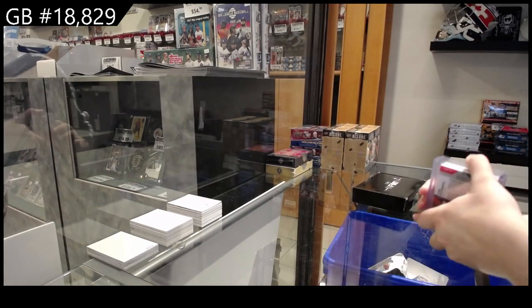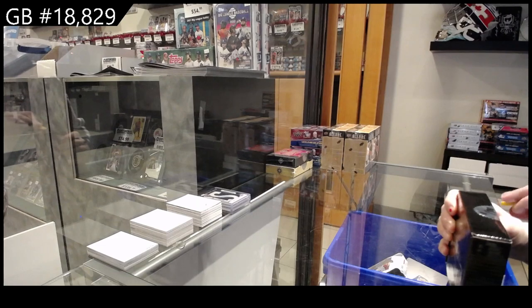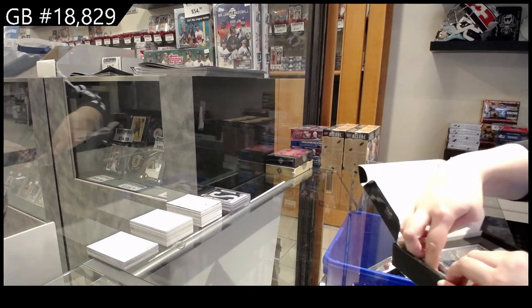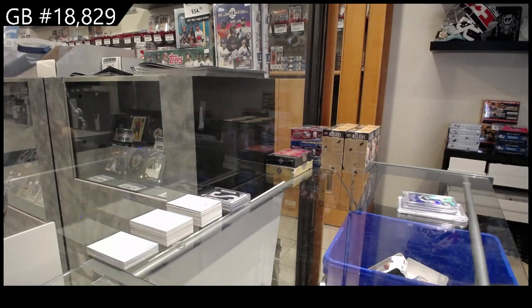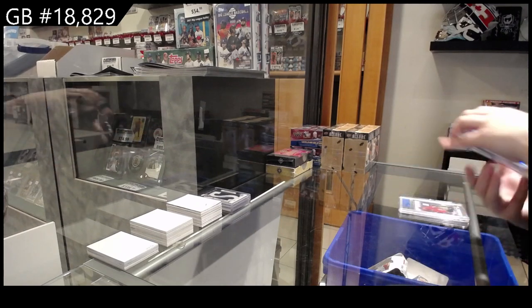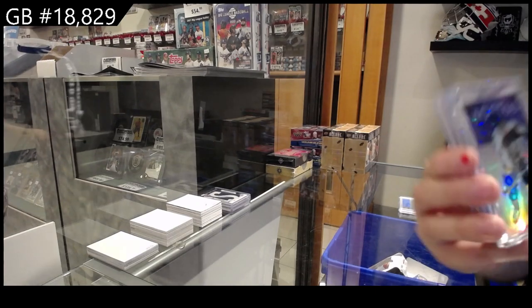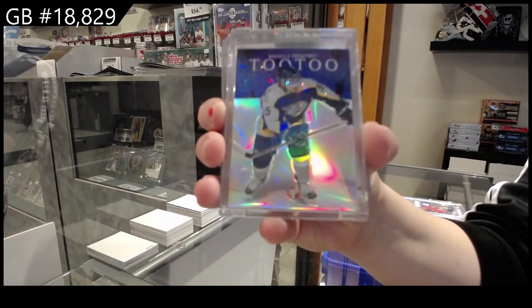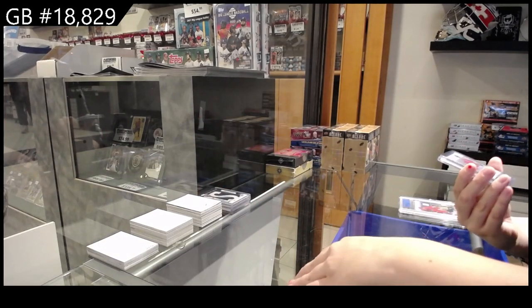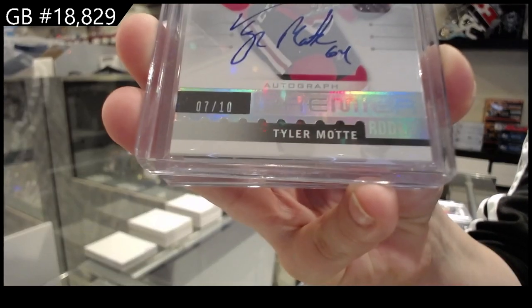All right, box number 2. Ooh, this one's pretty good. It is numbered to 499. It is a Topps Jordan 2-2 for Nashville. Very shiny. All right, we have a Premier Rookie Auto numbered to 10 for the Chicago Blackhawks — Tyler Mott.